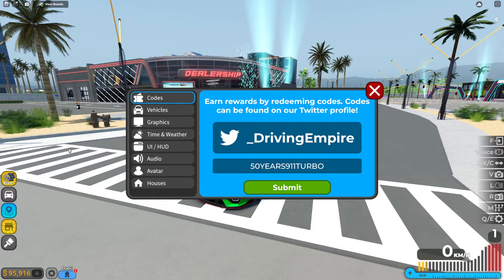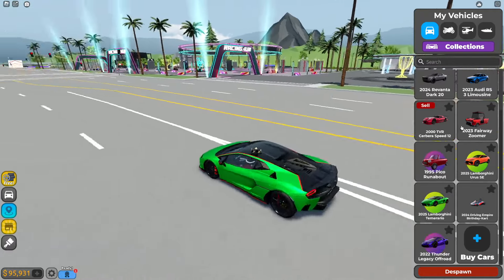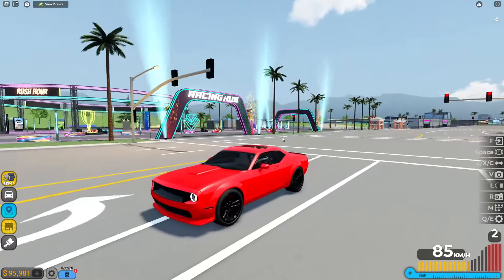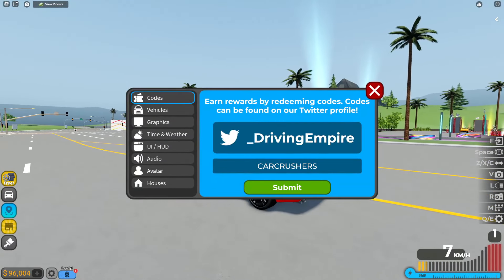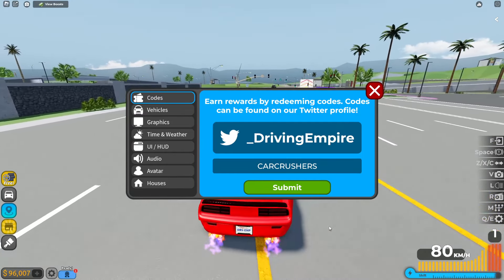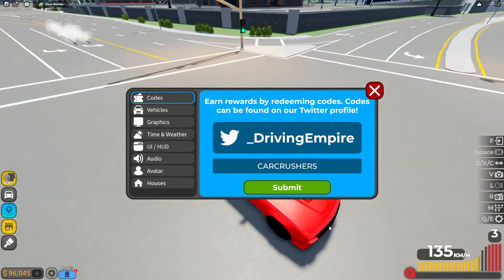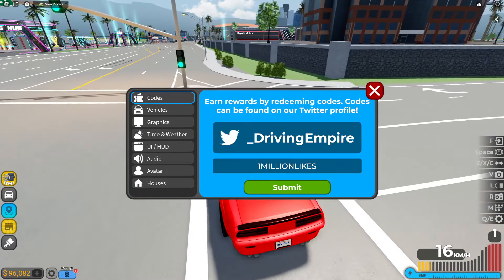Anybody can redeem this code and you'll get a lot of free cash in the game. I upgraded the Revanta — this is basically the Challenger Demon. There are more codes too, like 'car crushers.' I fully upgraded this car and it's very fast — it actually spins out when you start it, which is realistic. You've got to be careful because yeah, you can actually spin out just starting with these cars.